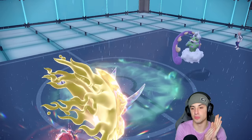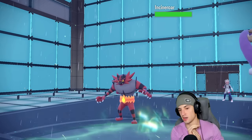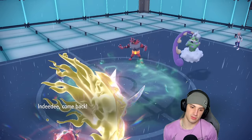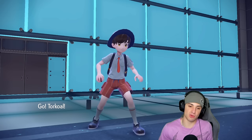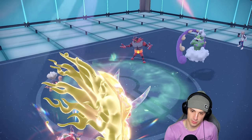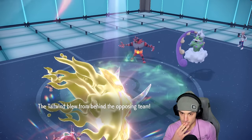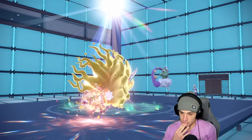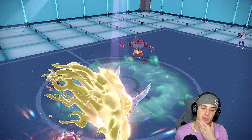He hard swaps Rillaboom and goes into Incineroar — we should still be able to take out Tornadus. We're minus one from Intimidate — I totally forgot about that first Intimidate. Even in the sun I still see the KO. Tailwind pops and Ivy Cudgel should still KO even at minus one. We get rid of Tornadus and the sun is now out — solid. I could swap into Indeedee and try to pop Trick Room, but I'm not sure of my play with Incineroar out.